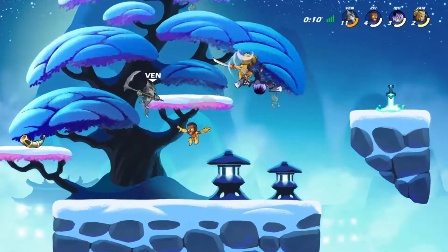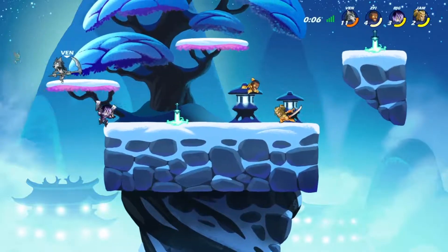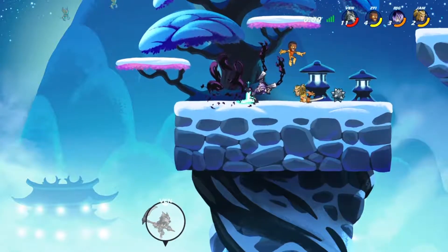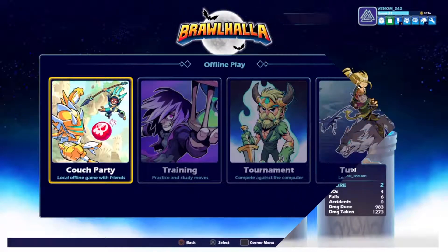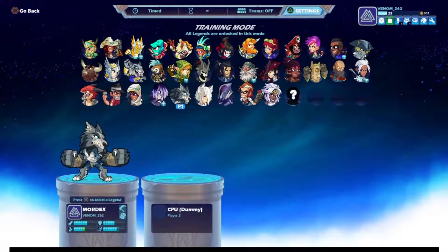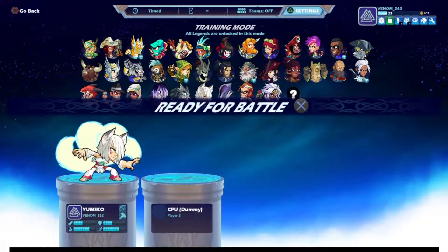There are about eight different types of weapons in the game, and each character comes with two — so that's two sets of moves to learn per character. As soon as you start playing, there are about five or six characters available, and these change in rotation every week, giving you a chance to play with all different types of characters. And before you buy a character, you can go into training mode and try them out to see if you like them, so you don't blindly spend your coins.